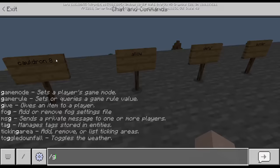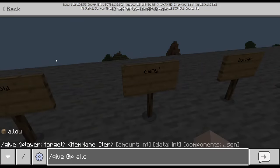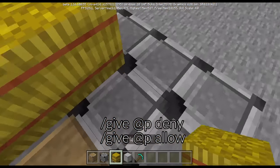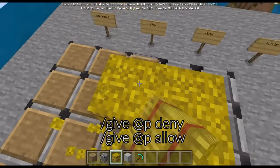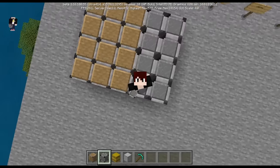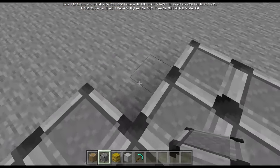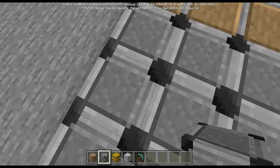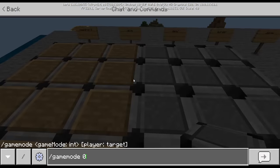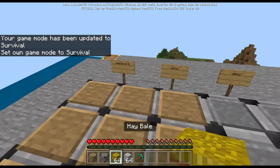The next blocks we're looking at are the allow block and deny block — give [player] allow and deny. These kind of go together. In creative mode you can do anything, it doesn't matter. These blocks don't seem to do anything, but if you change yourself into survival or adventure mode something interesting happens.